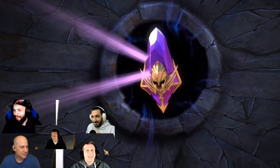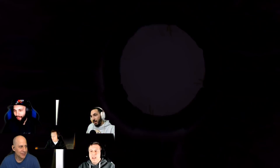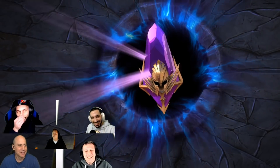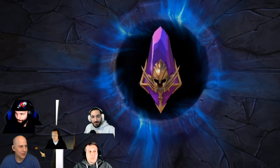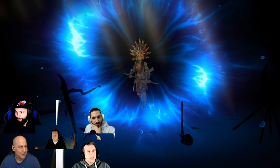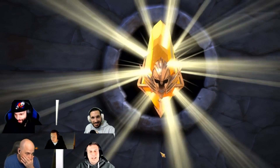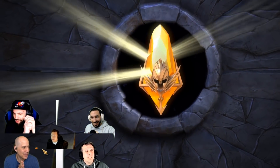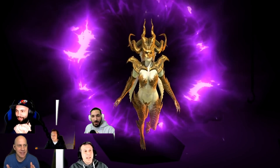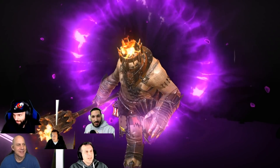The group comments it's becoming unreal and jokes maybe they should have competed for Platinum instead. They note that despite the champions, it will still come down to time spent playing, though arena targeting each other is still on the table. The sacred shard pulls follow - Cardinal appears, described as 'the prettiest girl in Raid' with good revive utility. Chosen also lands an accessories legendary, adding further value.